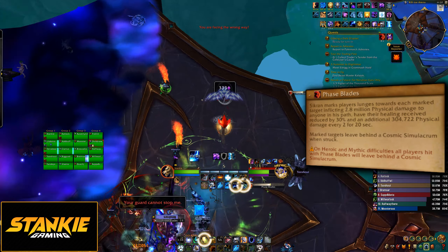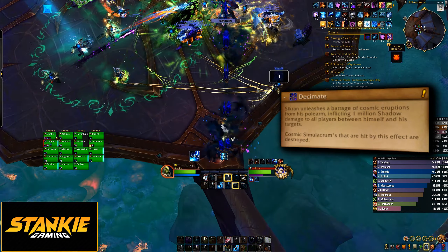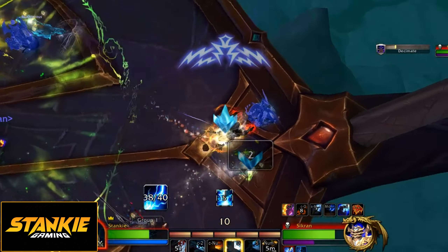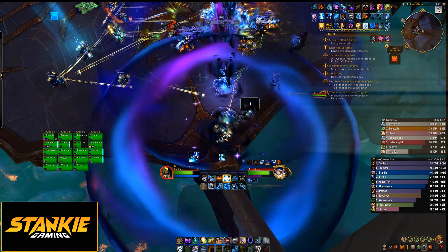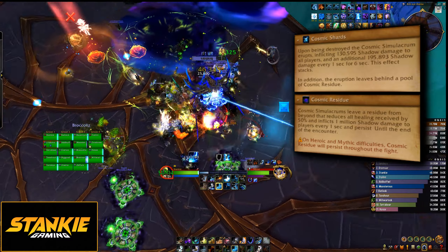Players targeted by Decimate need to position themselves so that they hit Simulacrums with Decimate, which will destroy them. They get a blue arrow above their head, and shortly after the boss shoots out a beam towards them. When a Simulacrum breaks, everyone in the raid gets a stacking dot.